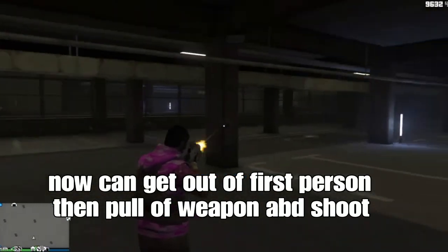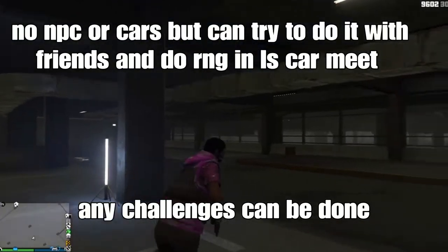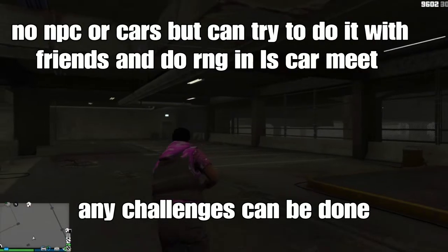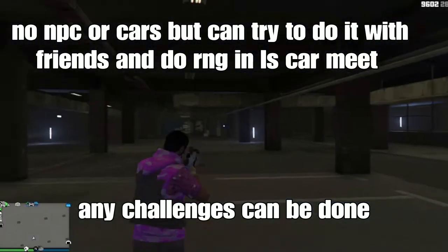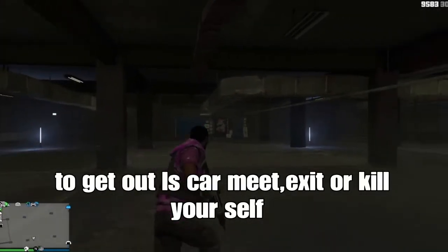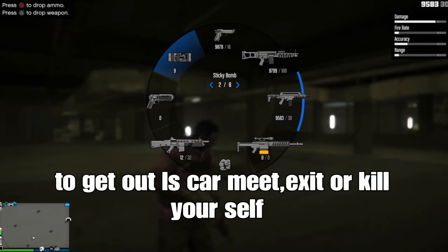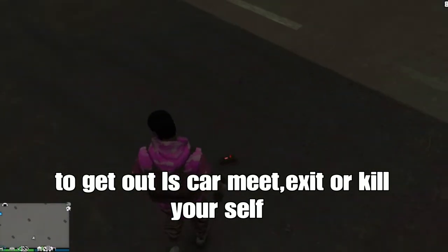Kind of a fun glitch to do guys. You can't access the tattoo shop or anything else, which kind of sucks, but it's a cool glitch — you could do any type of challenges: run-and-gun, hide-and-seek, and that. If you guys want to get out of the car meetup, you can try to exit out from the exit or quit yourself — one of those will work for you.